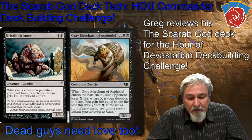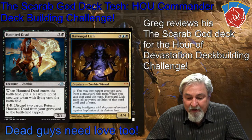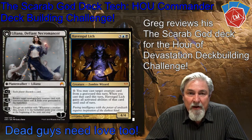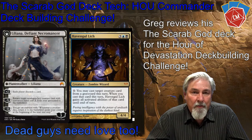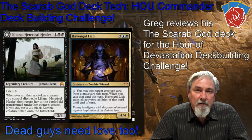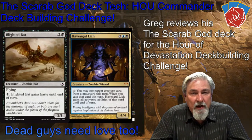Haven Ghoul Witch is a must. It's in my colors, blue and black. It has the ability to pay one, then cast a target creature card from a graveyard — I just pay its mana cost and I get it. So if I make opponents sacrifice or discard creatures, I can then go grab them and now they're mine. And as an alternative, because I'm going to have so many zombies and zombie buffs, the creature is going to get pretty good-sized.